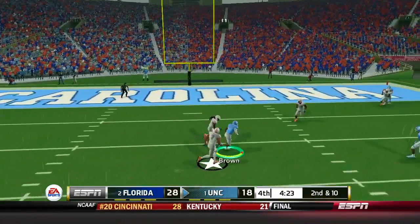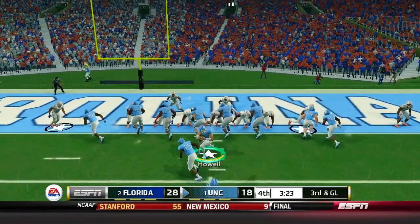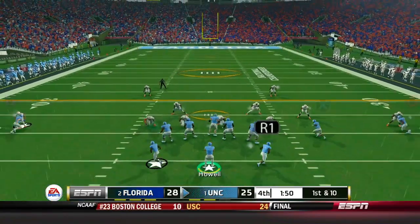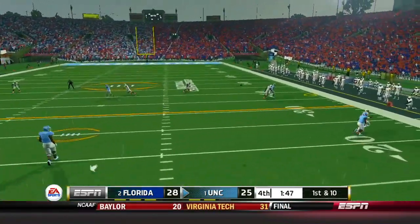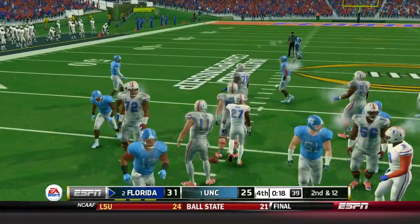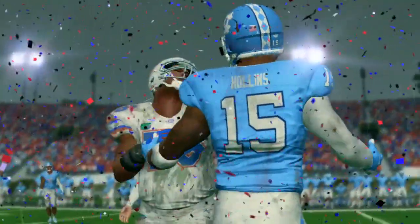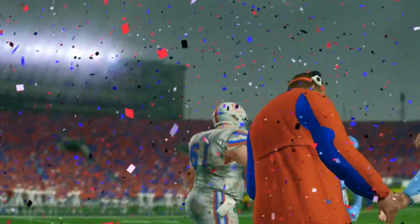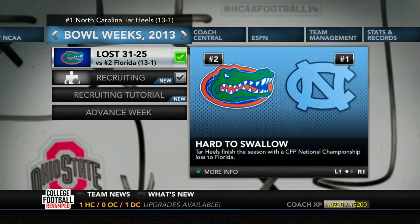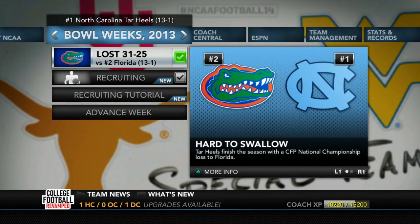We're down by 10 and try to do something with it. Carter scores to make it 28-25, and our defense makes a stop. But I threw the ball in the wrong direction — it didn't go where I wanted it to — and that pretty much ended the game. I probably should have simmed to see what the sim could do. I threw an interception that cost us the game. But we did make it to the national championship and lost in the last second, which is better than getting blown out. Year number one, it should only look up from here.